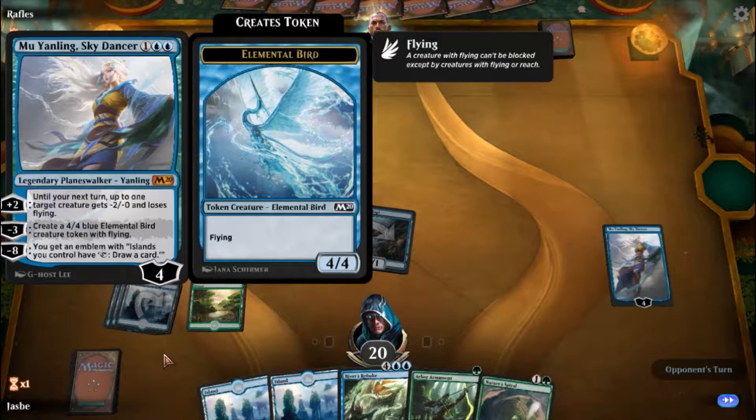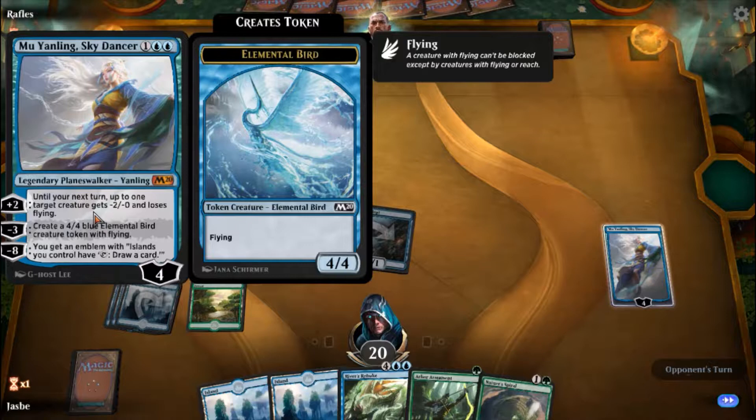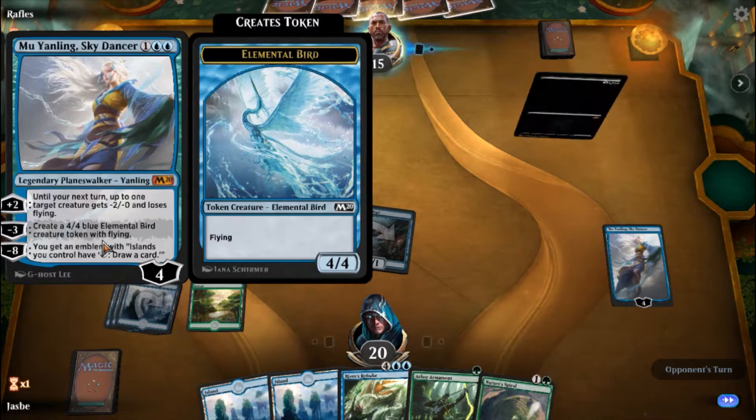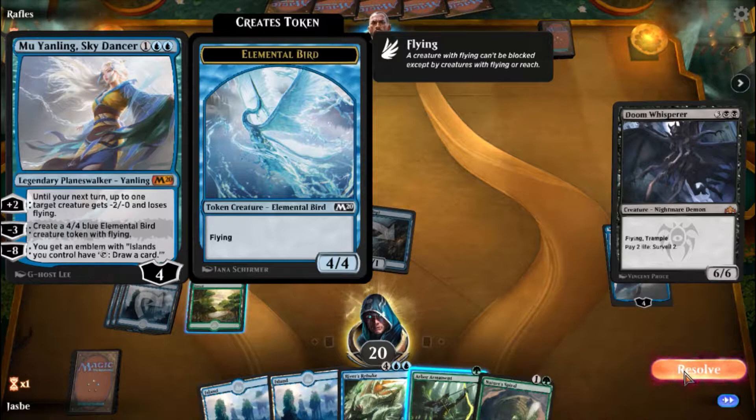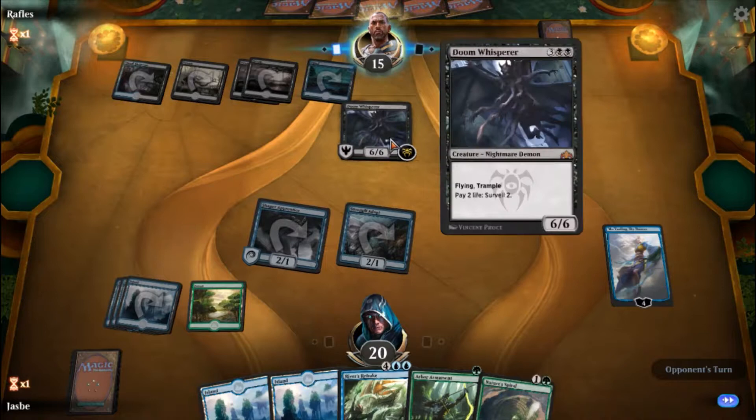This is a planeswalker. It's got what we call loyalty points — hit points for the planeswalker, more or less. I can give him plus two on my turn to use this ability here. Three will allow me to put out a 4/4 flyer. And with the last one, minus eight, all my islands will be able to tap to draw a card.